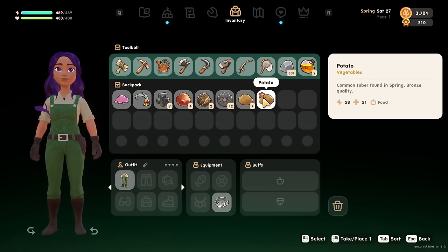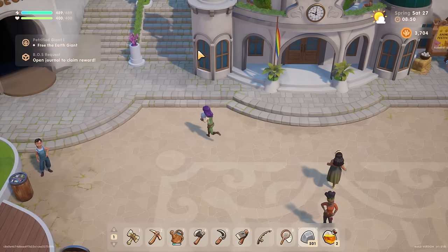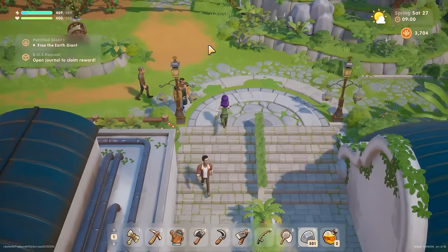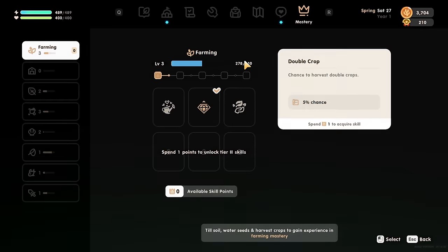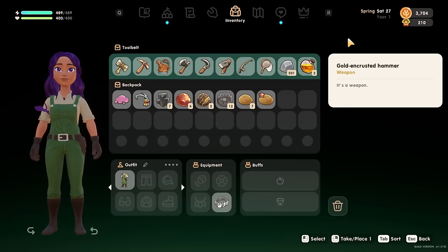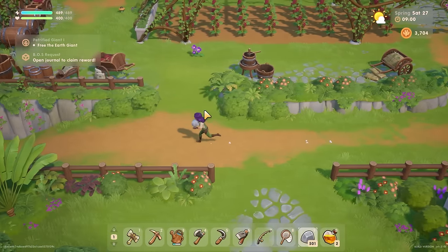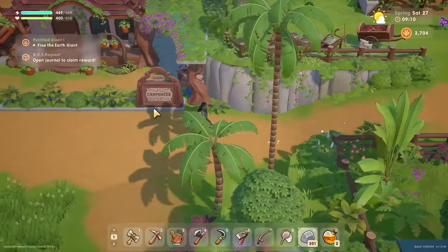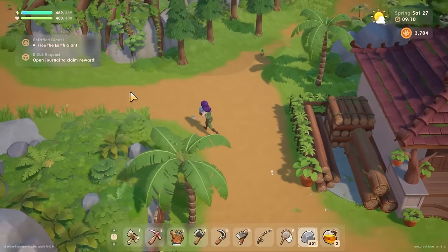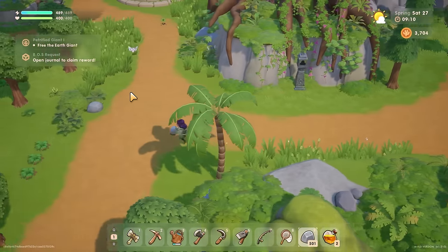I've got a few things I can sell - I've got another bronze thing to sell. It's nearly nine o'clock so it's definitely going to be time to go and upgrade this watering can... assuming I remembered. The idiot didn't remember to bring the copper bars and the wood and everything I need. Why would I remember to bring the stuff I need for the specific task I'm doing?